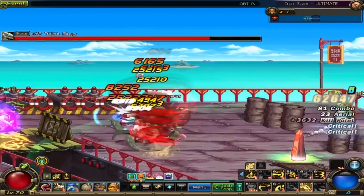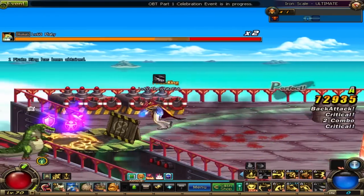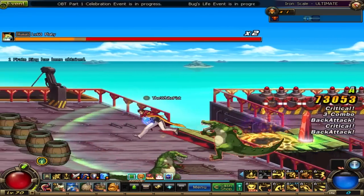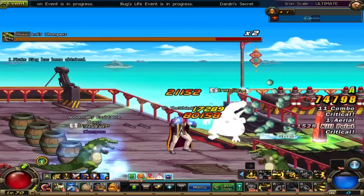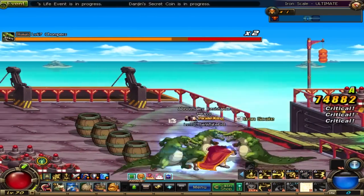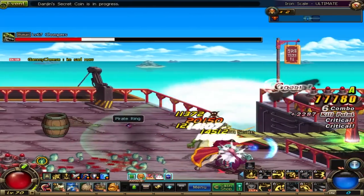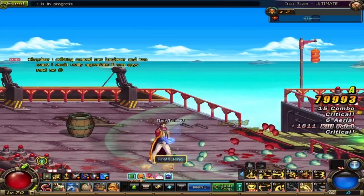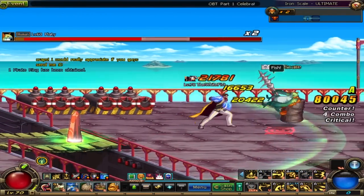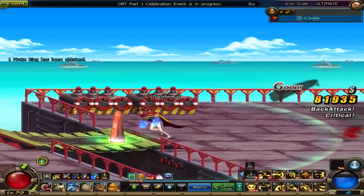We're going to go straight to the boss — no real reason to go through the extra stuff. As you can see, Lucky Straight Punch, Ducking Uppercut, and Chopping Hammer really do a lot of damage. That's why we level them; they're really, really powerful. We'll finish off any stragglers — no problem.